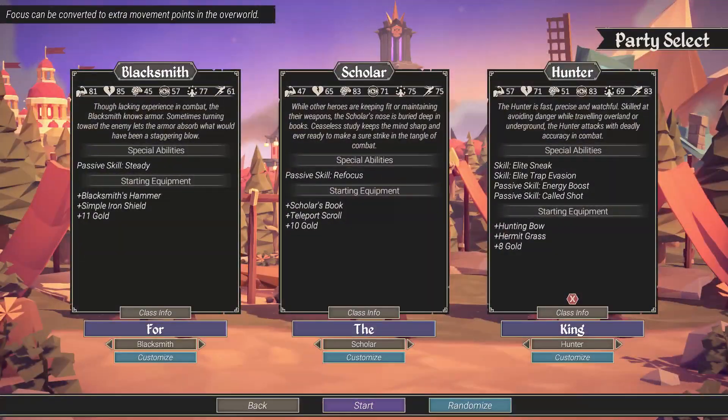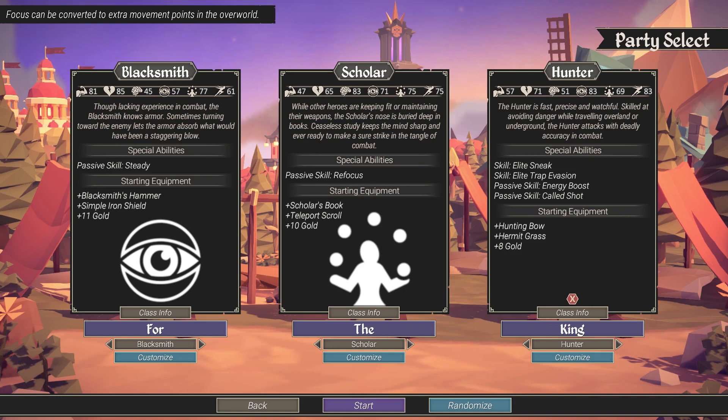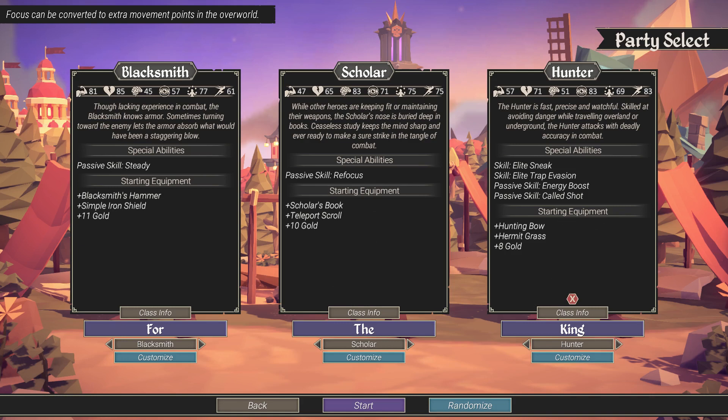Very quickly though, what are the stats? Let's cover them from left to right. We have Strength, Vitality, Intellect, Awareness, Talent, and finally Speed. I will be doing full breakdowns for all of these stats in the future — we're not going to overwhelm you right now.